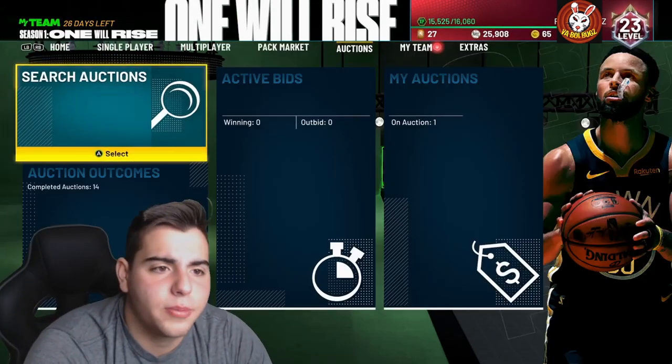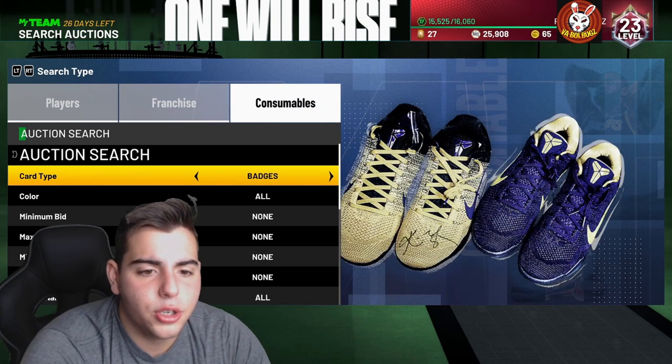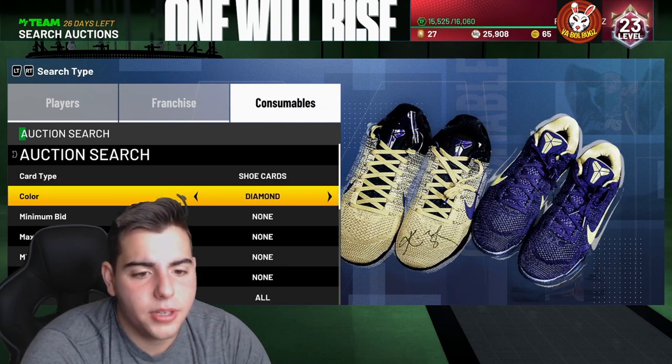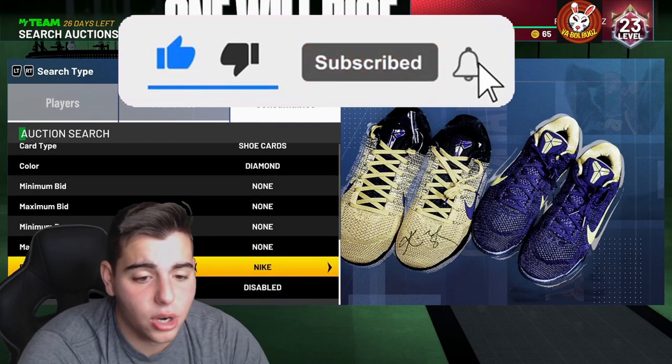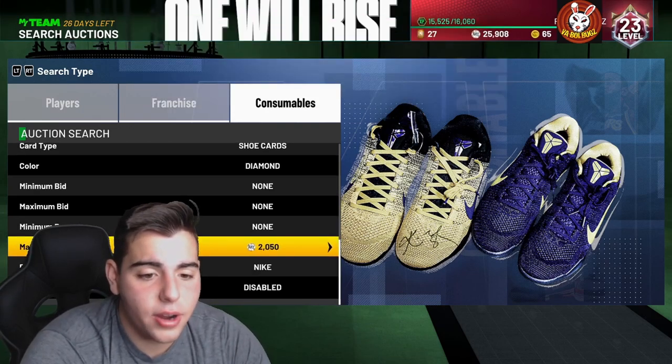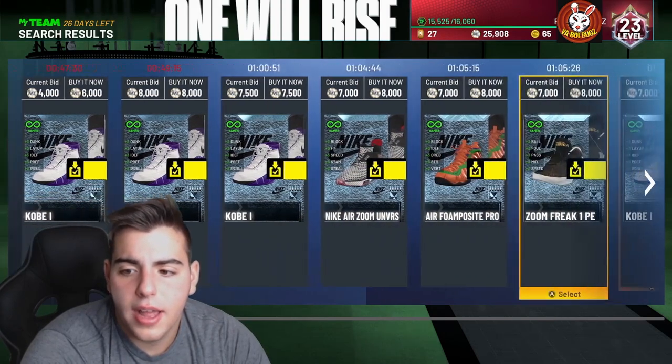Next we're going to show some other snipe filters — we're going over to the diamond shoe filter. Shout out to Oko Dre. This diamond shoe filter really did go up in value — it's kind of crazy. He did snipe out a lot of KD PEs for the low and they're going for around 60,000 MT.